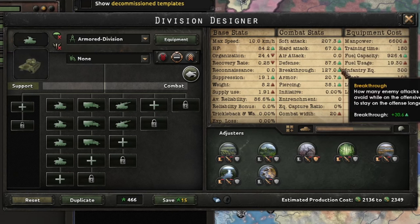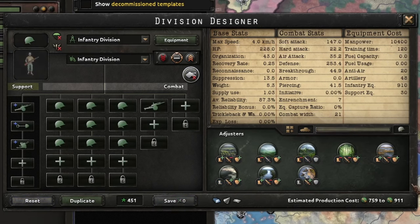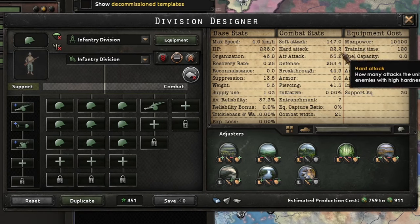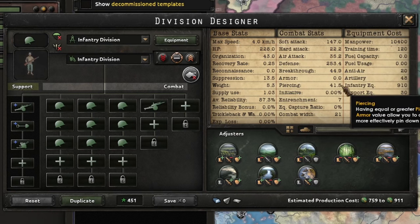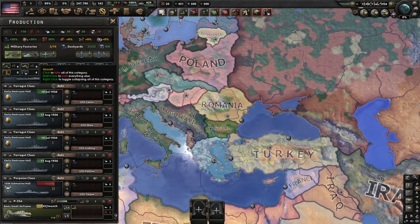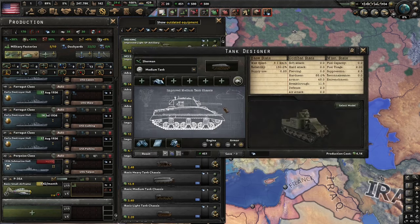You can do the same with self-propelled AA to further boost soft attack and breakthrough while maintaining armor. Now let's look at a relatively standard infantry division you'd see on defense — one line artillery, one support artillery, support anti-air. It has okay soft attack, little hard attack, decent defense, little breakthrough, no armor, and about 40 piercing. How do we design something that can break through that without too much trouble?